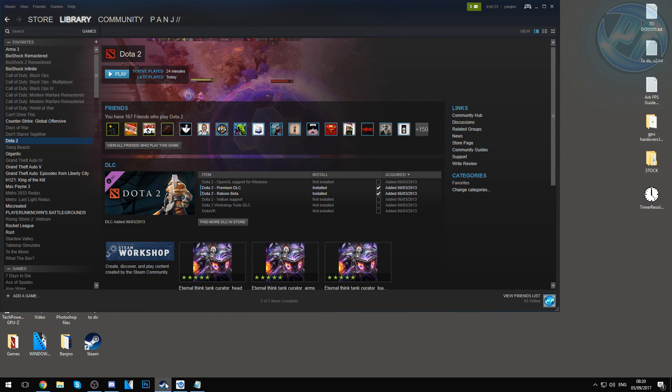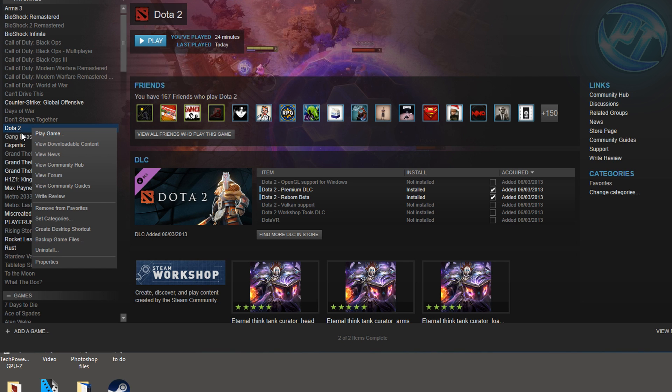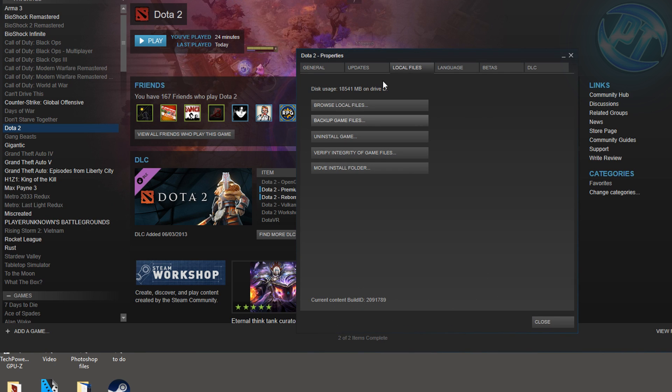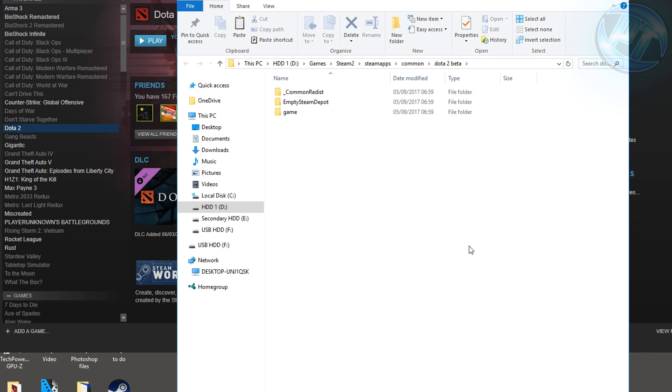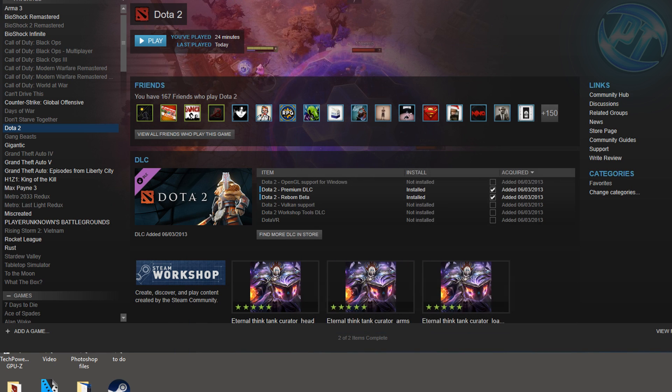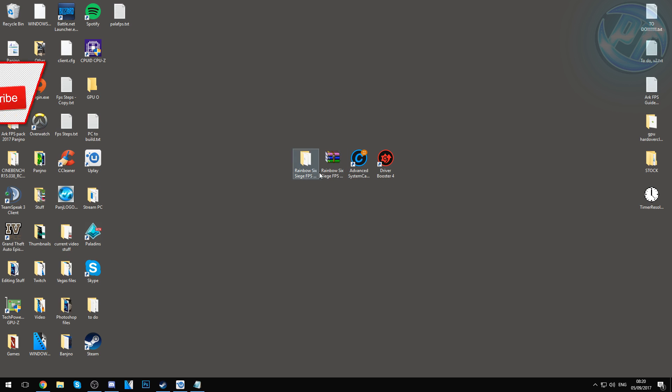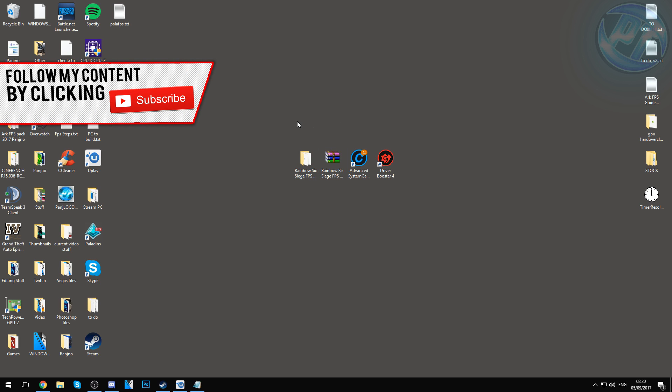If you're running the game on Steam, I don't have it on Steam so I'll use a random Steam game as an example. Right-click on Rainbow Six Siege, go to Properties, go to Browse Local Files under Local Files, and do exactly what I did in the Uplay folder — just follow those steps. Once done, close or minimize Uplay or Steam and continue on.